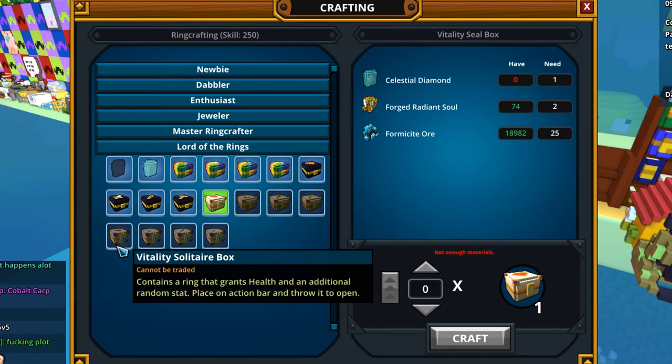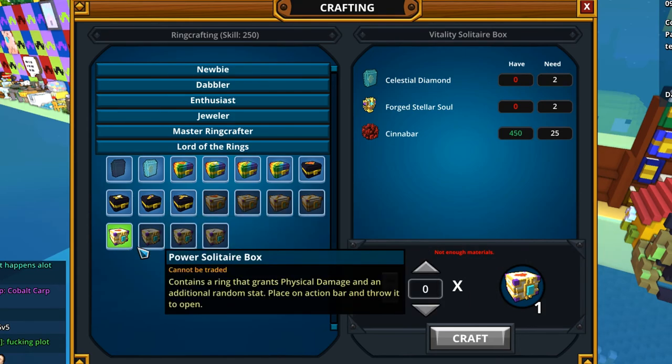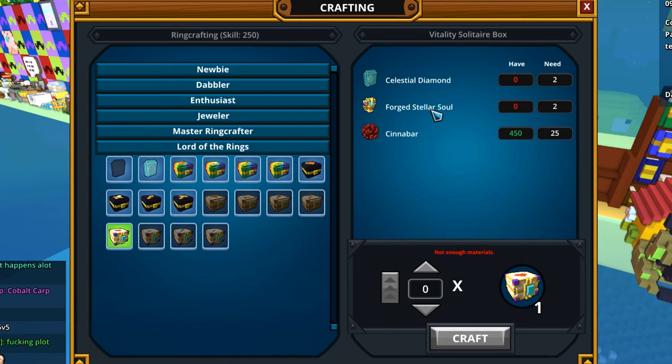The next are solitaire boxes. These boxes should contain stellar rings, and they need diamonds and forged stellar souls, which you can get by looting stellar only — or buy at the marketplace, but they are pretty expensive. They also need the new ore, cinnabar, which you can get from the new biome, forbidden spires.